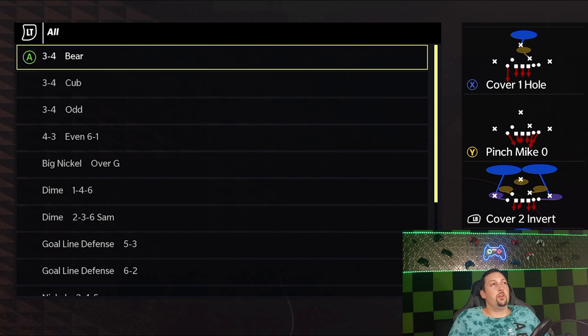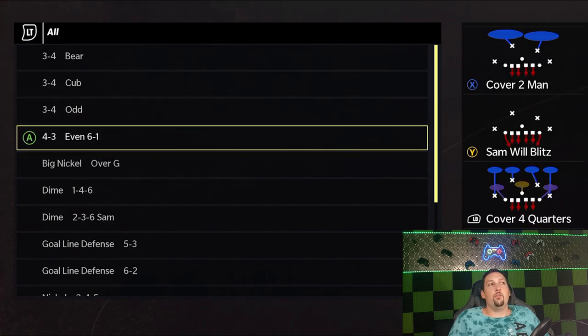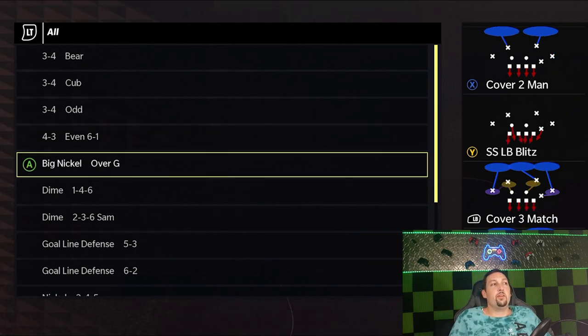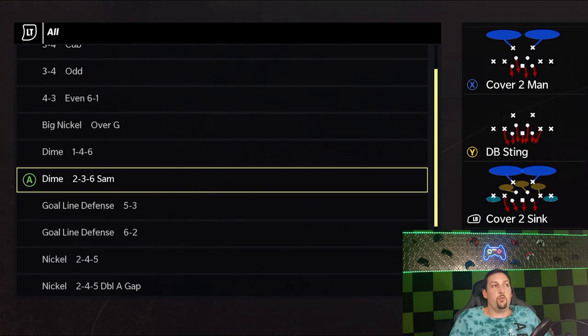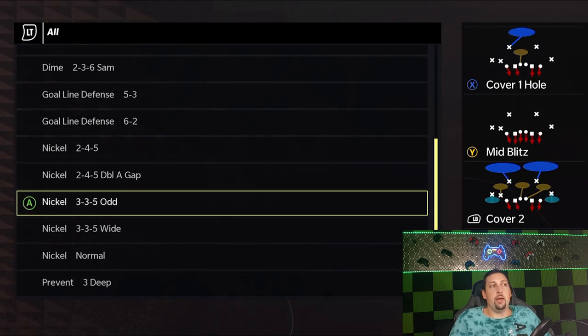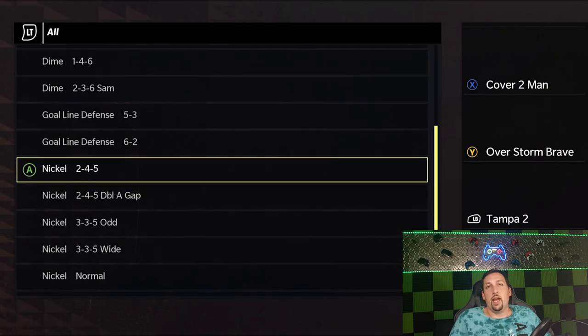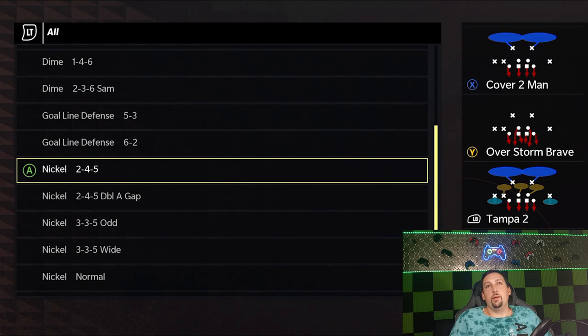Next up is the Giants — a very similar playbook to the Patriots. The Patriots used to be the meta but I think the Giants and Dolphins have really taken over. The Giants are a little light in the run defense department but they do have the three-four bear, cub, and the three-four odd which is the meta. The four-three has some good run defenses but it's really more of a blitz package playbook. When you get to the nickels and dimes, they're stacked: big nickel over G, one-four-six, two-three-six as your dollar replacements, the two-four-five as essentially nickel normal, the double-A gap, and the three-three-five wide. There's not a spare package I wouldn't use — the Giants is definitely one of the best and might be the playbook I choose this year.